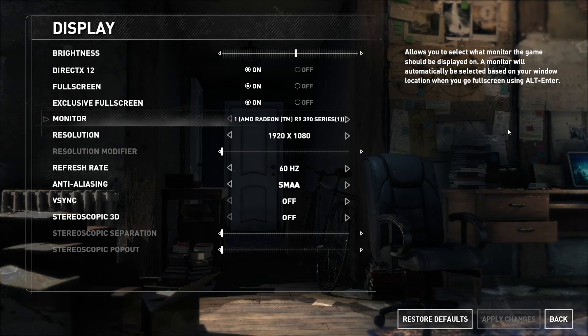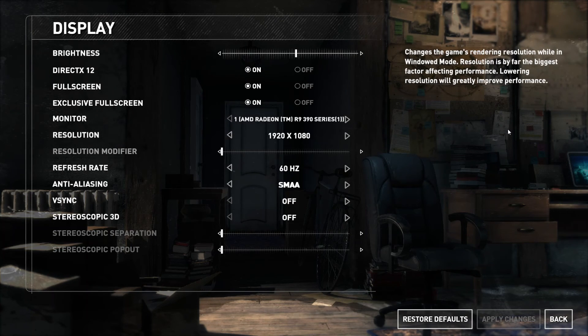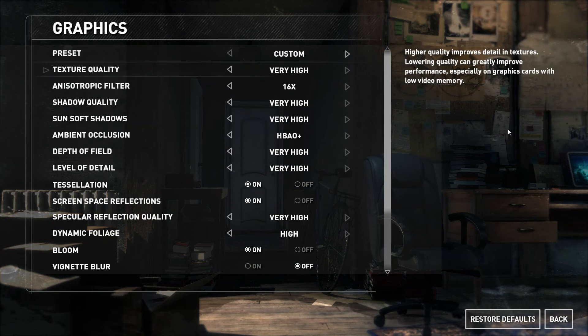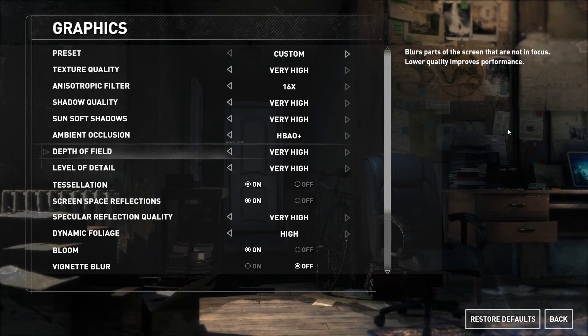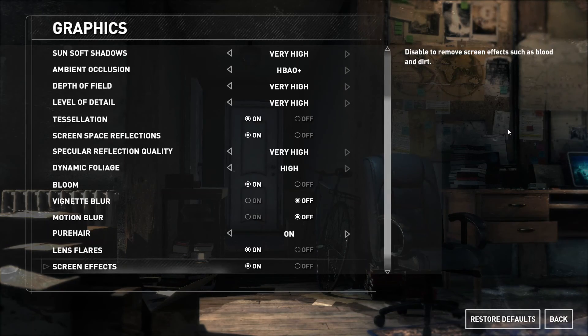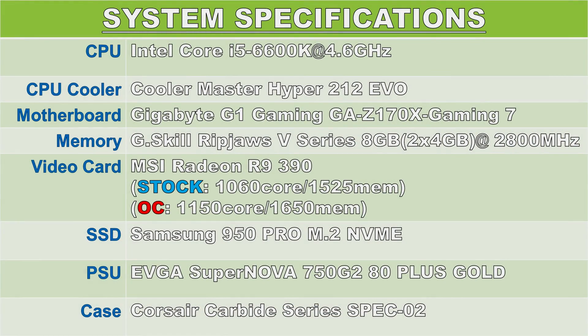For the in-game display settings I have DirectX 12 enabled, anti-aliasing set to SMAA, and VSync disabled. Moving on to the graphics options menu, I have pretty much all of the graphical features set to very high and enabled, with the exceptions of things like motion blur. For the CPU I'll be using an Intel Core i5-6600K overclocked to 4.6GHz, paired with 8GB of G.Skill RipJaws V-series DDR4 memory clocked at 2800MHz. For the motherboard I have the Gigabyte G1 Gaming GA-Z170X-Gaming7.